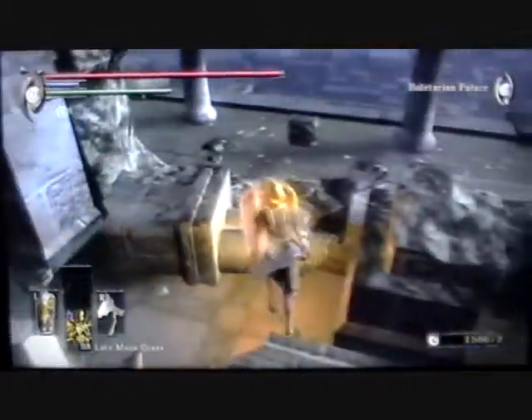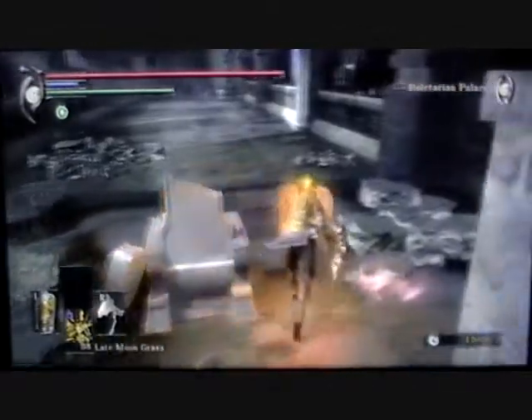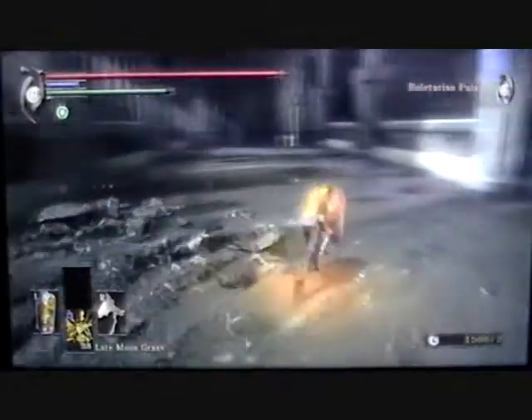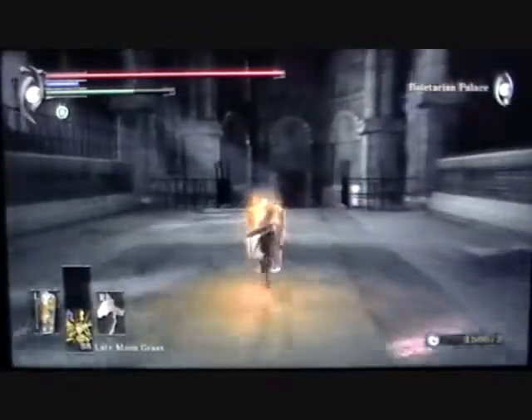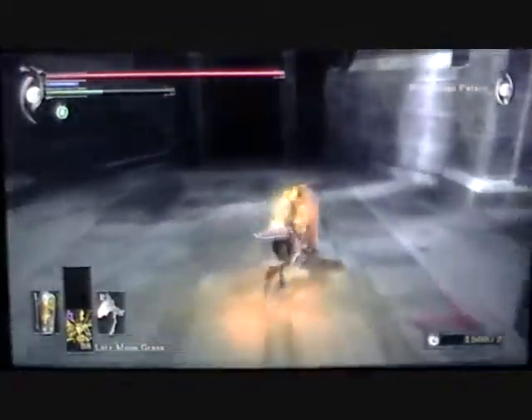As you can see here, King Allant's chamber is pretty big, but there's really nothing to note here. Maybe take a look around the sides — there's nothing to get here. So what you'll want to do is just get the item and then head back to the Nexus. Next week we will have more info on the ending, and we'll have the cutscenes up so you can check out the ending.